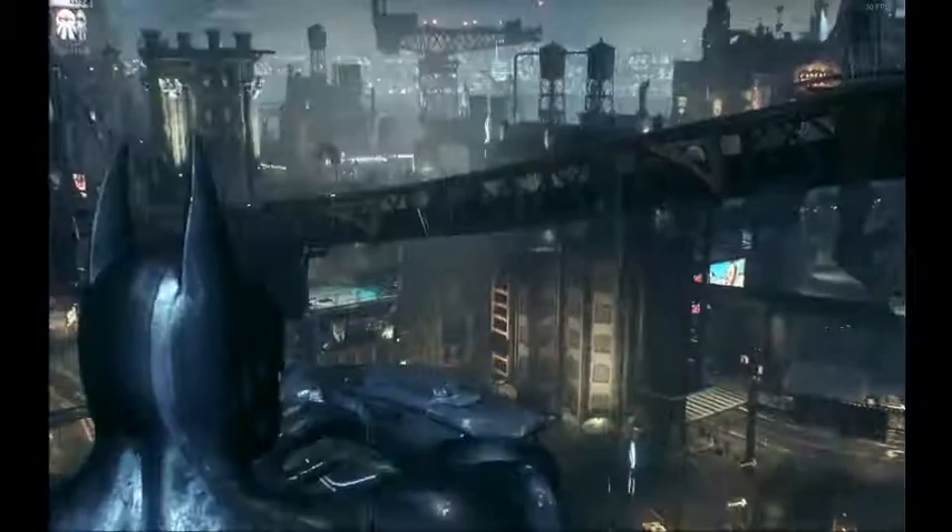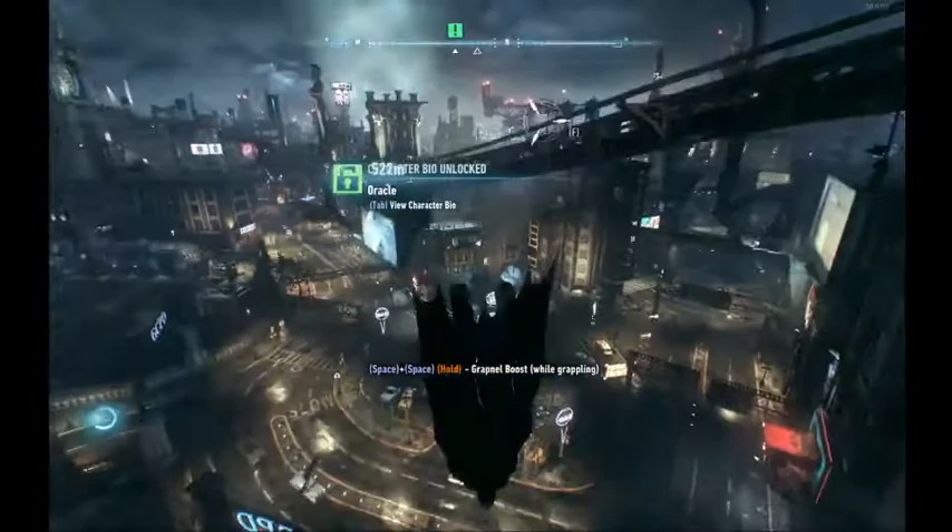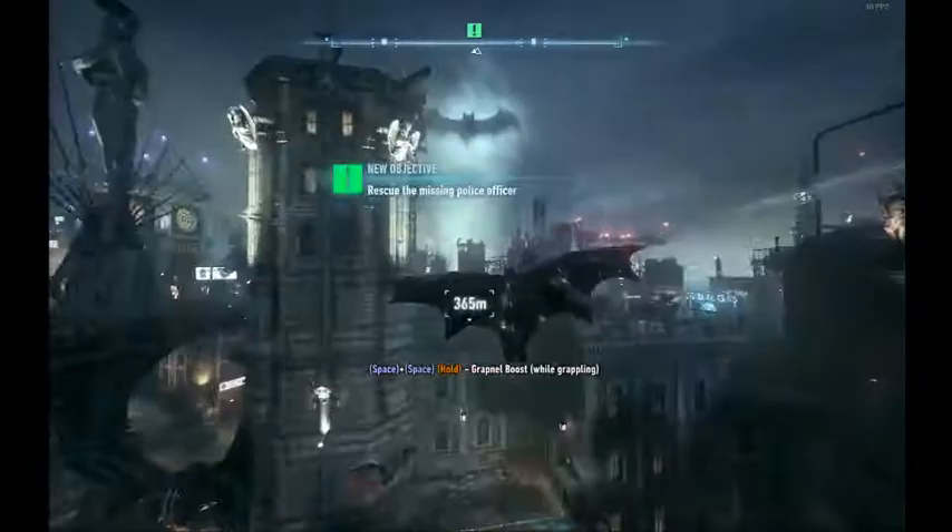You skip that cutscene and this dialogue. Now we need to go rescue a GCPD officer. What I do is dive, then grapple and cancel again, and then you can go over these buildings here to get to the marker.